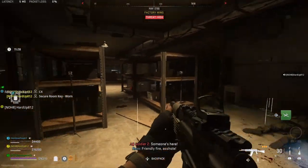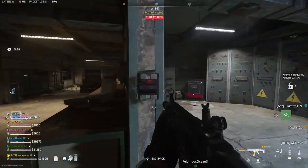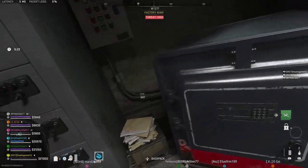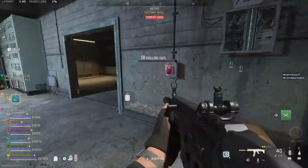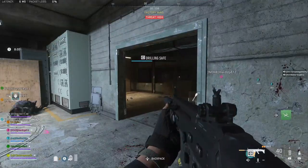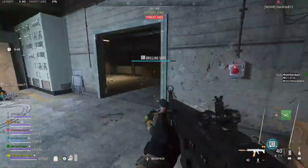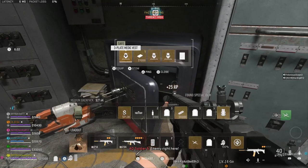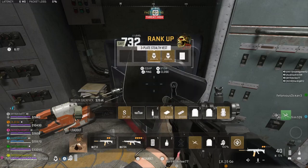Once you kill the sniper all the bots should stop spawning and he will drop a secure room key. Go to the location that pops up to use that secure room key — to the left of the door will be the locked safe. The only way to open the safe is to use the diamond bit drill that we picked up earlier. This safe takes a whopping 3 minutes to unlock, which is considerably longer than the normal safes in DMZ. Once the safe is unlocked you can open it up and you will get a 3-plate medic vest, stealth vest and comms vest, and a new item called Dr. M's lab notebook and a bunker safe note.